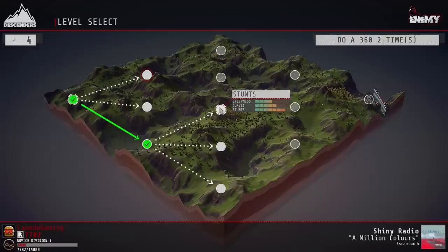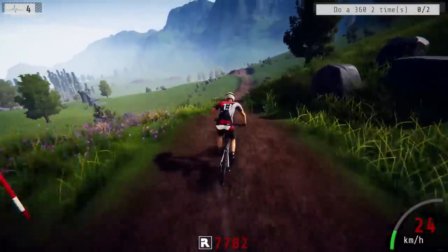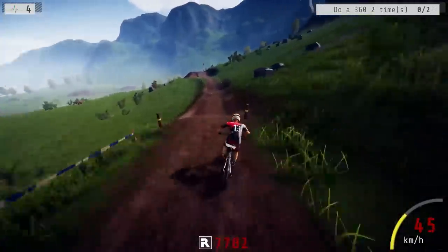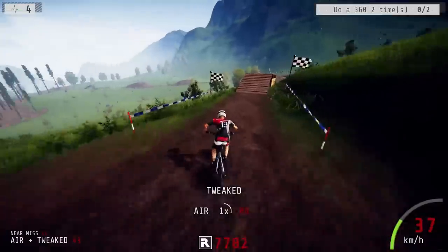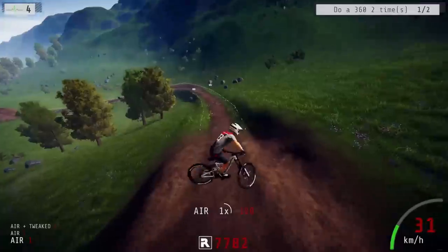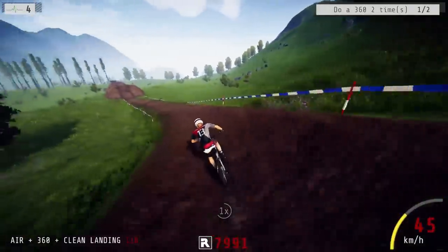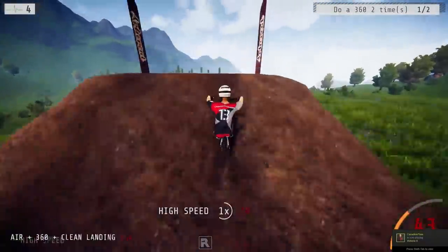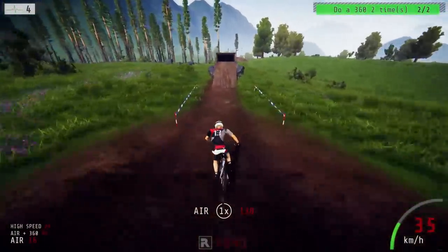Next bonus objective: two 360s. I think we can do that on a stunt map. Let's go to the stunt course — we're making our way to that boss event. Let's go! I need to do two 360s. Oh, wrong button! There we go — bunny hop. There's one! I need to find another big jump — let's try it. Yes! Bonus objective is good!